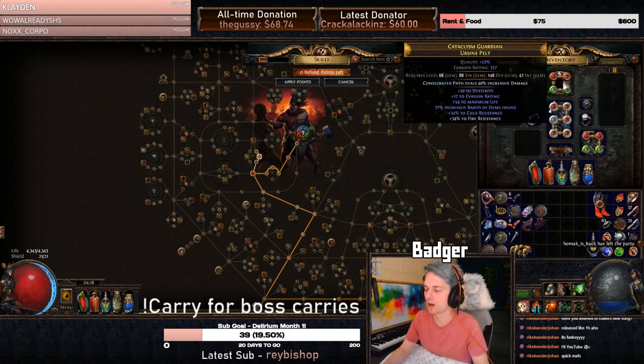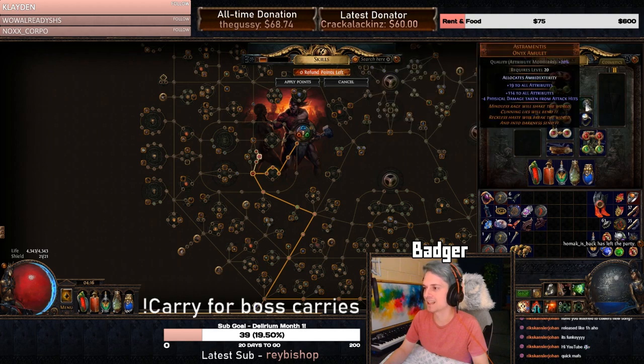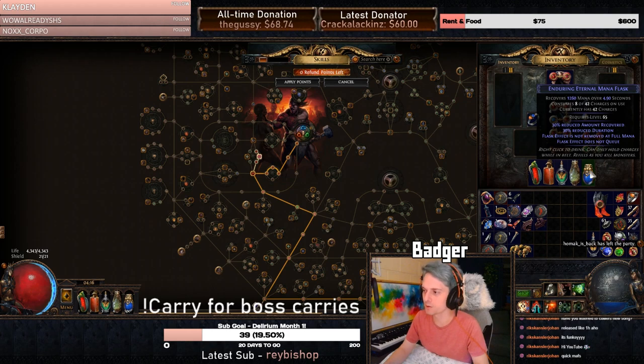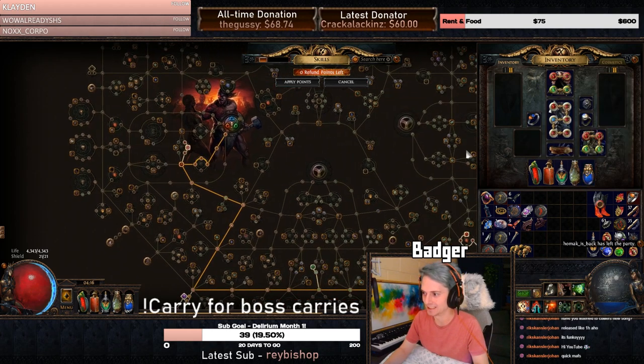And a Consecrated Path enchanted helmet, a good Astramentus, and a couple of other pieces of gear for good dexterity. We do have to use an enduring eternal mana flask because we have no mana leech on the build anywhere, which is a little bit interesting.